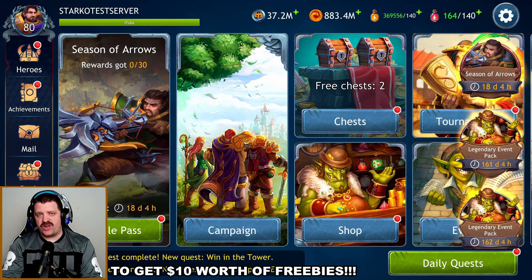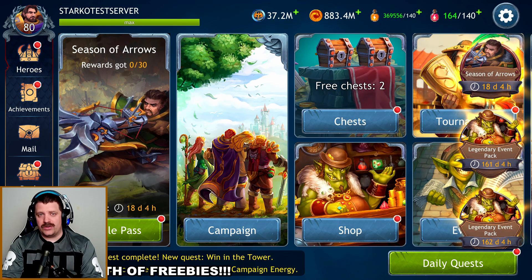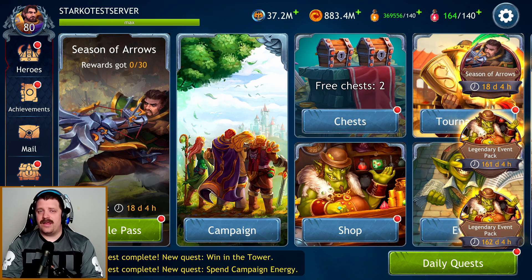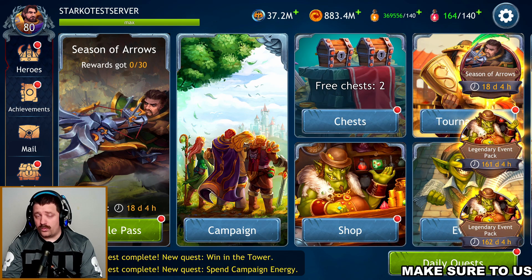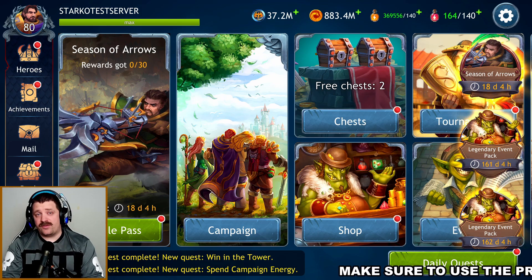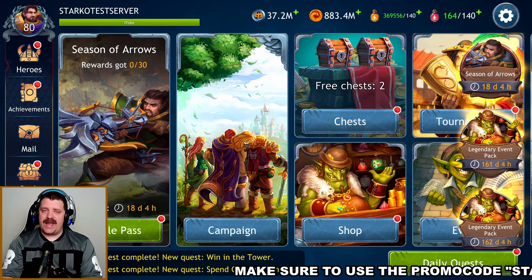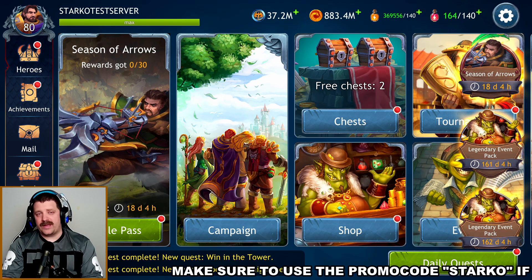Today we're going to be taking a look at Major Shot — and yes, it is Major Shot and not Major Scott like I used to say. We're going to look at this character's skills, which skills to get to level six, which to ignore, which to use in which priority per game mode, what stats to use on runes and artifacts, and then some arena and tier 8 gameplay at the end.